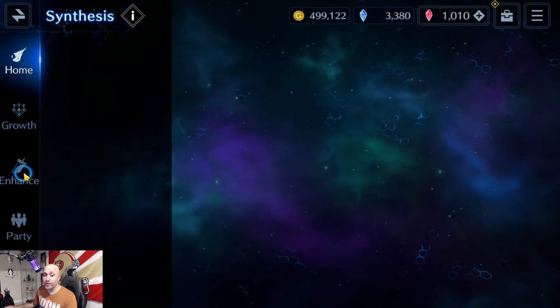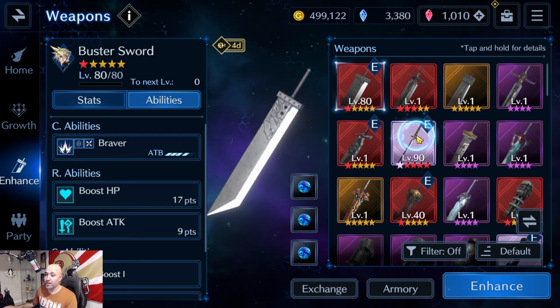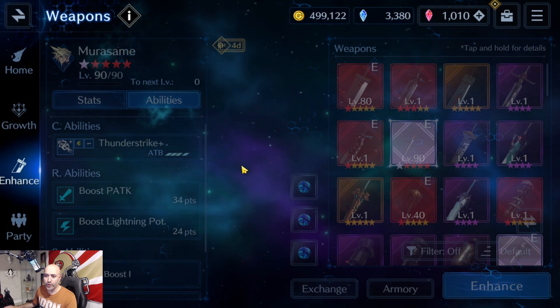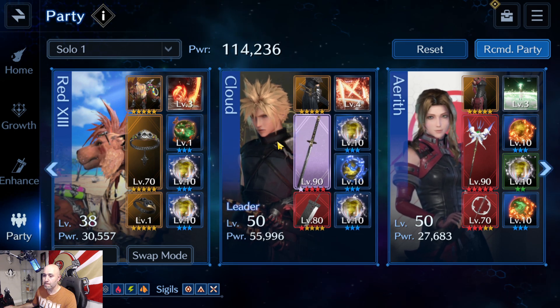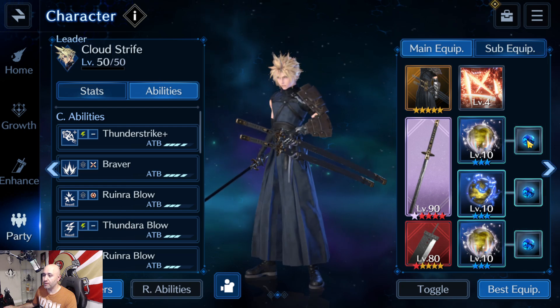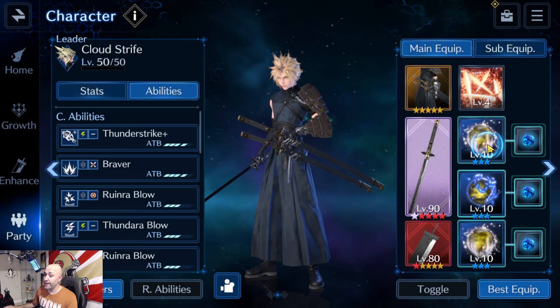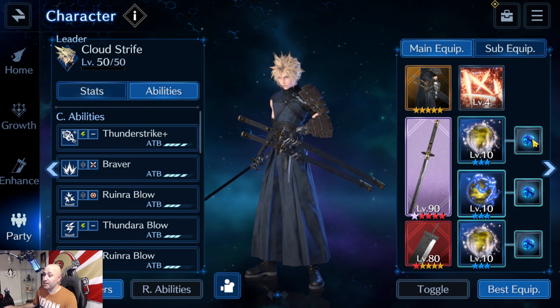The best way to equip it is to understand what units need what. Let's go to equip, go to my party, and use Cloud as the example. You can see instantly that these materia require physical materia to be equipped. This one here is Rune Blow, which gives me the circular sigil. I have it on there because there's a boss I fought recently that needed it. You equip it on something that's physical and you instantly get the materia that works.